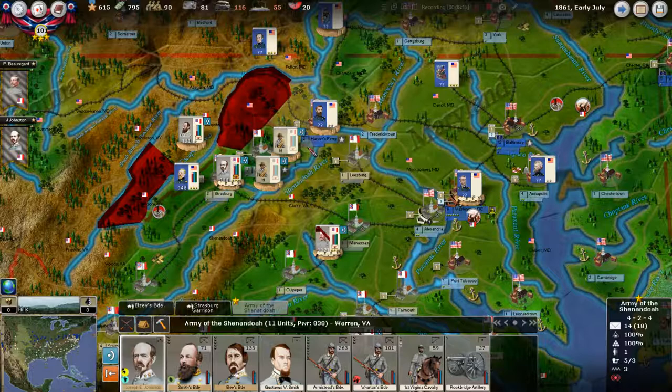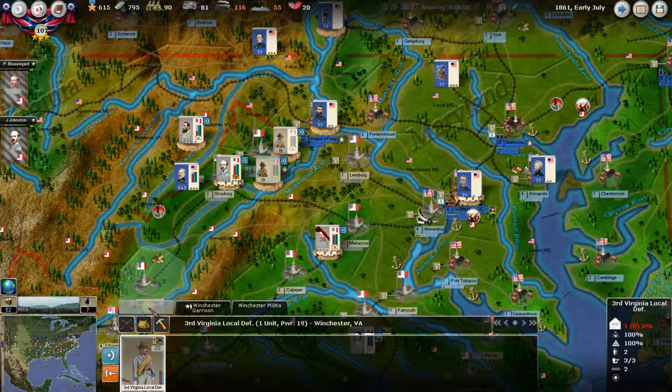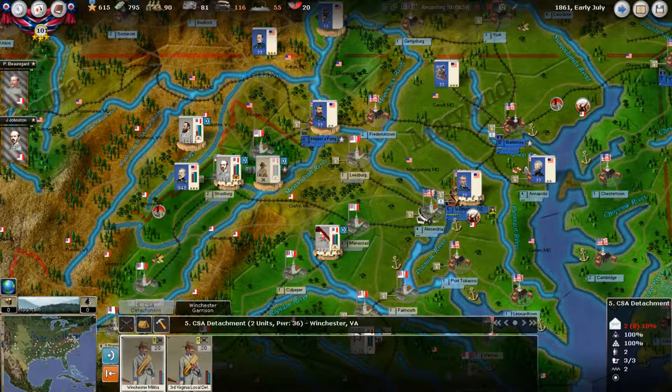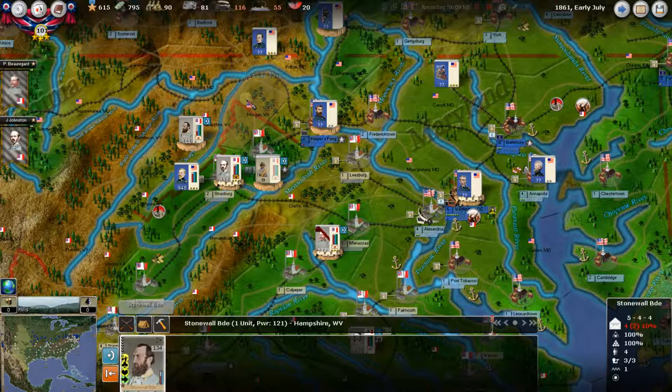Here in Winchester — a very important place — we've only got two garrisoned units. We've got the Winchester Garrison of Militia, the Winchester Militia, and the Third Virginia Local Defense. So we've got a lot of just local militia. Basically the mayor is out here on the streets with his rifle. We're not going to put them together because they would suffer an even greater penalty. Right now if combined they'd suffer a 15% penalty — we'd rather they each be on their own with just a 5% penalty each.